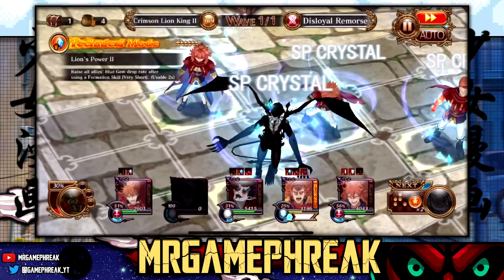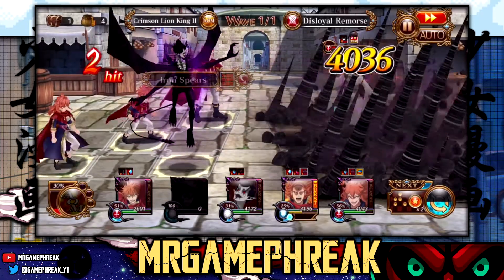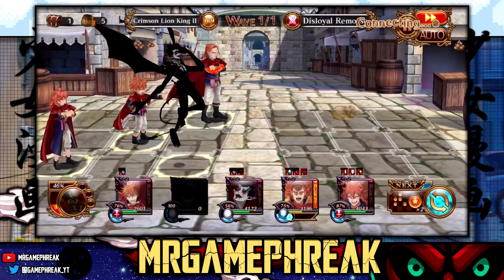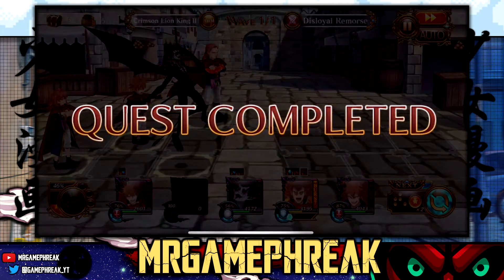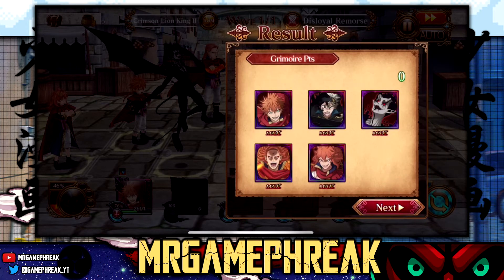We're switching back into defensive. Usually when they use their arcane I switch into the defensive formation - Green Turtle - so I can soak up all the damage. But as you can see, that was kind of it, nothing really to it. This guy is not that crazy of a boss.